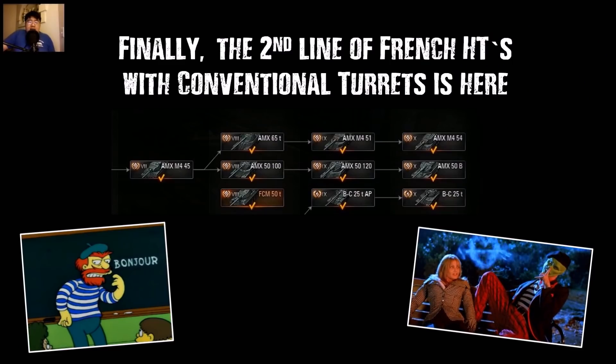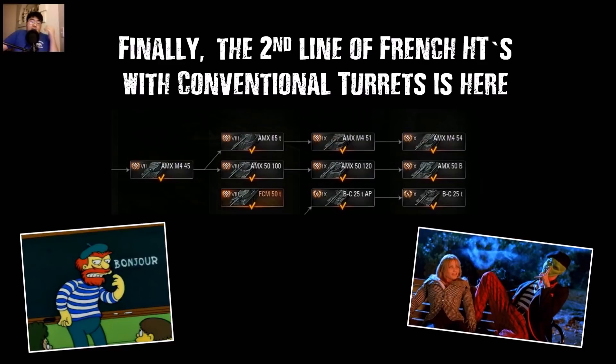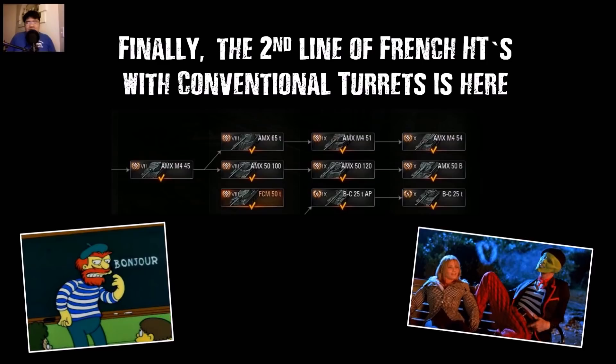Finally, we get the second line of French heavy tanks with conventional turrets — the revival of the AMX 65T, the AMX M4s, model 1951 and 54. Disappointingly, there are basically M4s at tier 9 and tier 10, but there's no AMX 70T or the SEAM 220 tons. Nothing crazy.